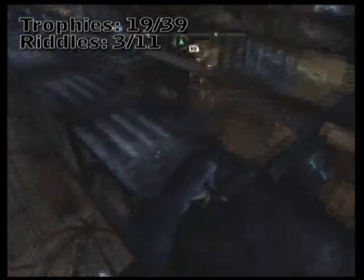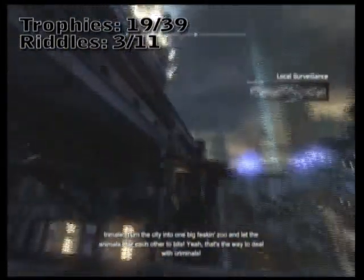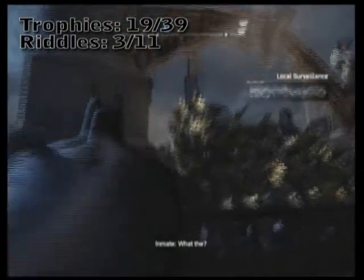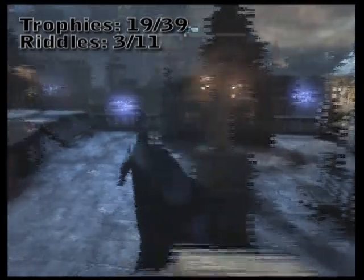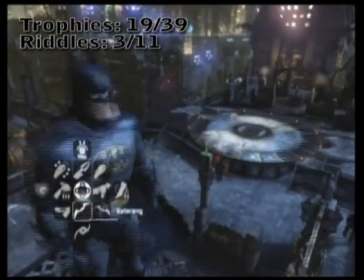Dropping down from the subway, we're going to keep working our way south. If you turn right around near all these spotlights, you're going to see a building that normally has a lot of armed guards. You may recognize this as also being the same roof where you fight Deadshot. On top of this archway, you're going to find a Riddler trophy, and a good safe way to get that is grappling onto this platform and simply grabbing it from a distance with your bat-claw.